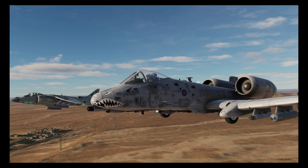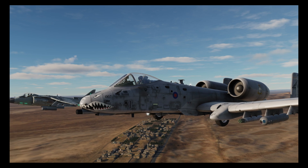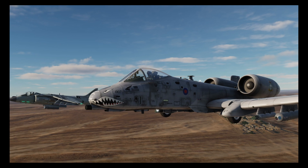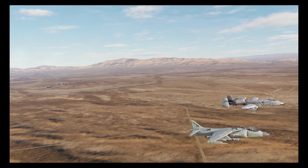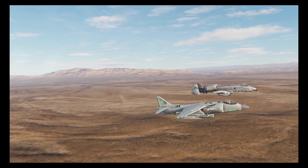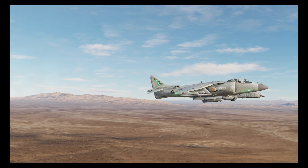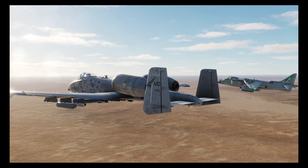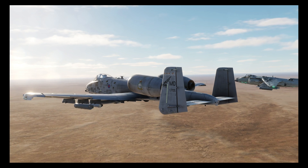We're going to look at the maximum range at ground level and altitude, ripple firing, different warheads, and how to attack some difficult targets including armor, air defenses, and finally obscured targets. For those who don't know the basics, you should first take a look at my tutorial on laser Mavericks, which covers the basics of how to use a TGP, find and laze targets, and arm weapons. I'll put a link to that in the description.